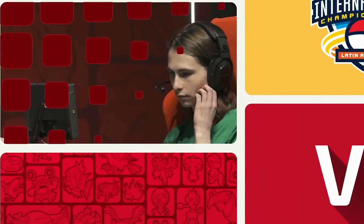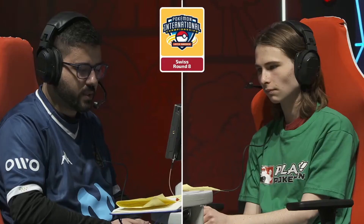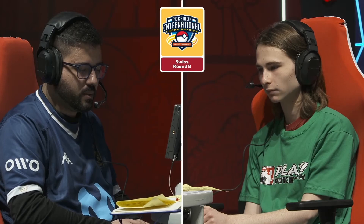Something else Eric did really well is he positioned the Dragonite such that the Scale Shot Defense drops didn't matter. For a lot of the game he had it in front of something like the Volcarona or the Archaludon, in which case Dragonite doesn't care — you're getting all these impressive speed boosts for free without the downside of dropping your defenses. So what sort of adaptations would you like to see from Kylan's side? We did discuss maybe Dondozo might not be brought this Game 2.